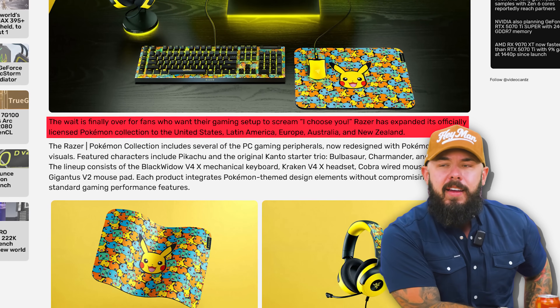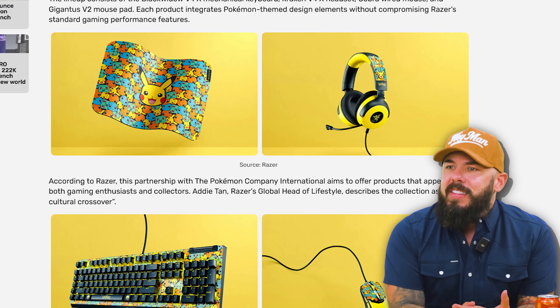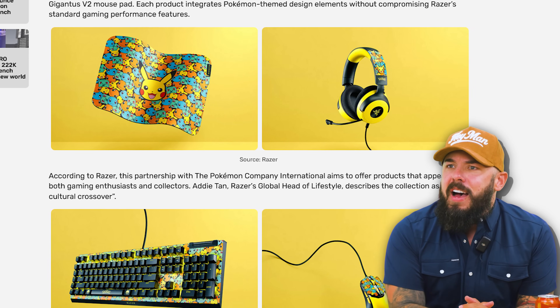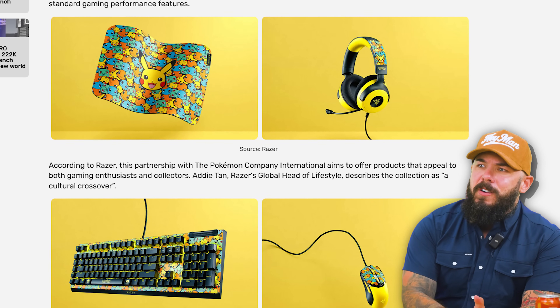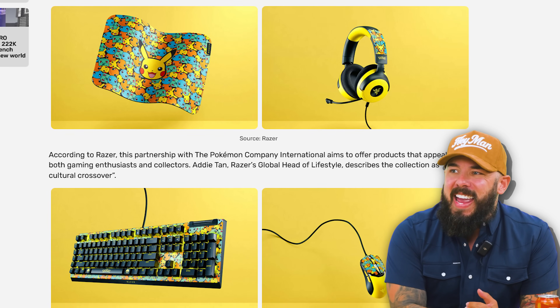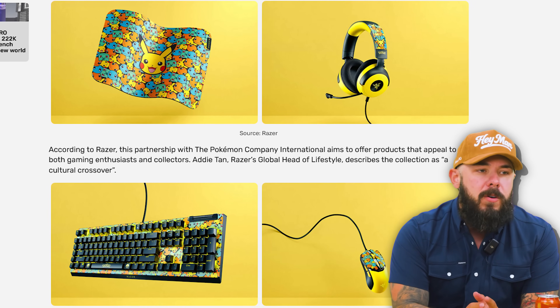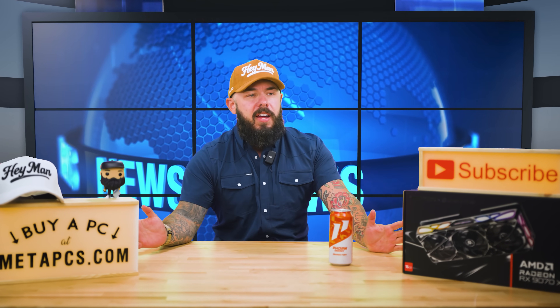Europe, Australia, and New Zealand. You've got a bunch of peripherals: the keyboard, the mouse, the headset, the mouse pad. You've got Bulbasaur, Charmander, Squirtle, and of course Pikachu dead in the center. Kraken V4 headset, wired mouse, Gigantus V2 mouse pad, and of course the BlackWidow keyboard. These are all products that already exist — this is just a new skin.